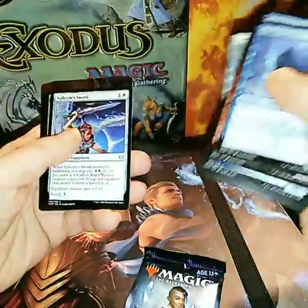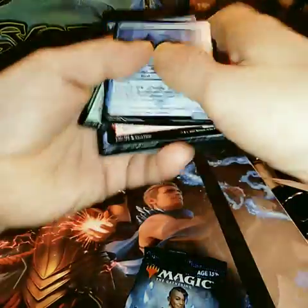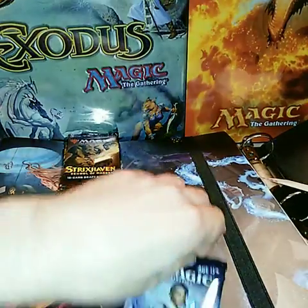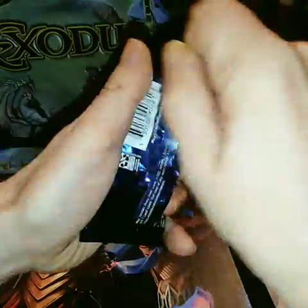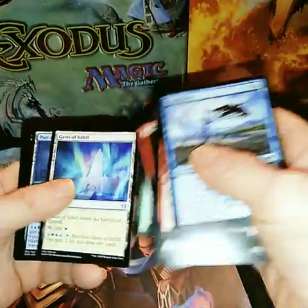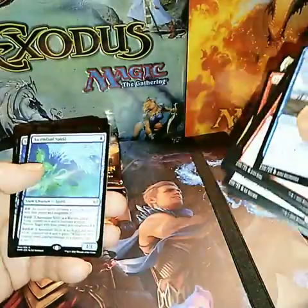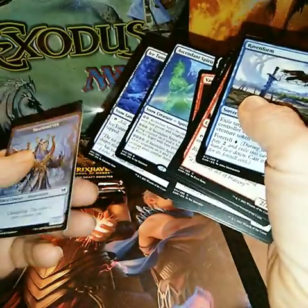Replicating Ring. Valkyrie Sword. Elvish War Master. The Watcher. Descendant Spirit. And a Shapeshifter.